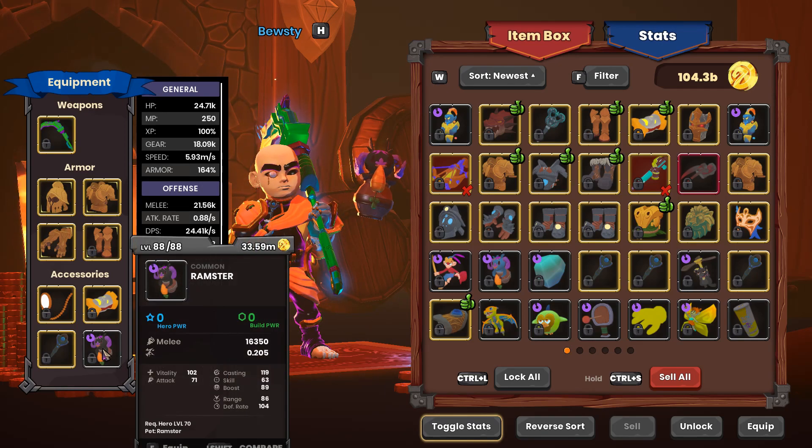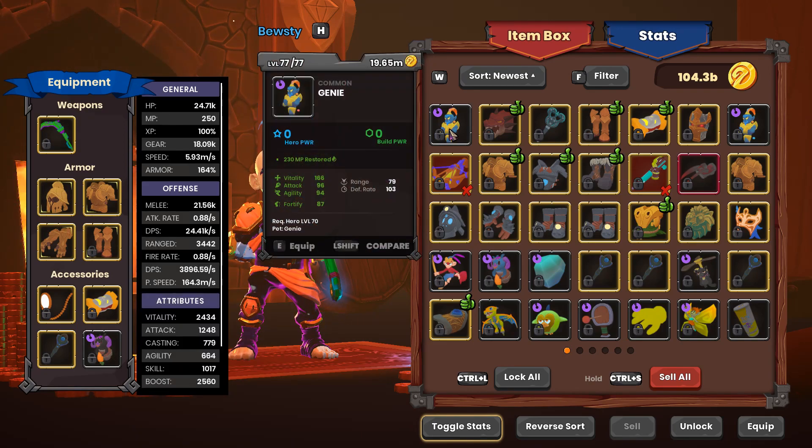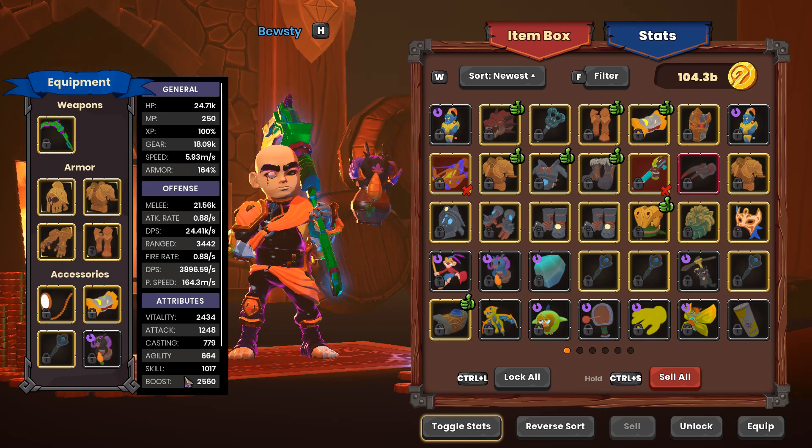On this map, just for fun, I'm going to bring along this Ramster Pet. But normally on a Monk, I would want to bring a Genie and keep my Boost up 100% of the time. On this map, since it's the first one, I don't really feel like I need it, and I'm going to prioritize a good time and let this Ramster do its thing.